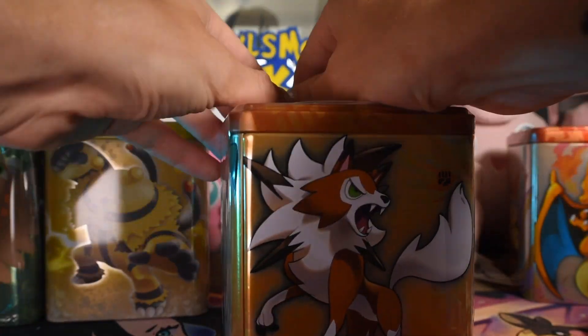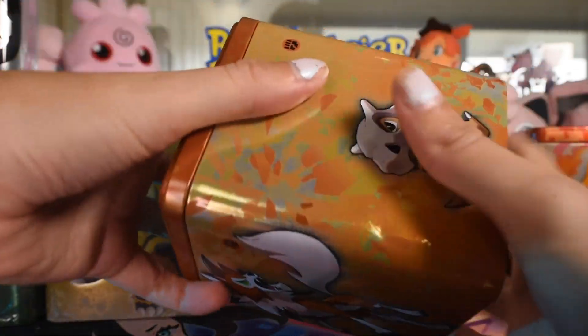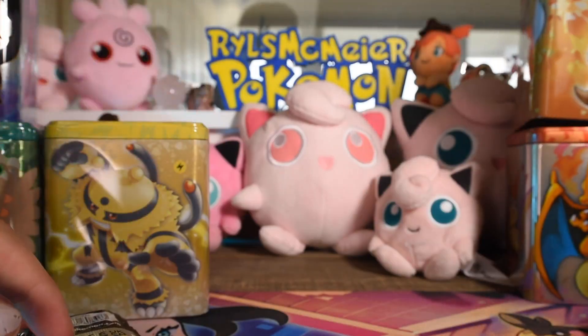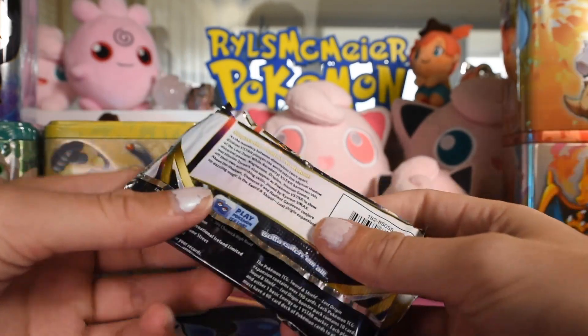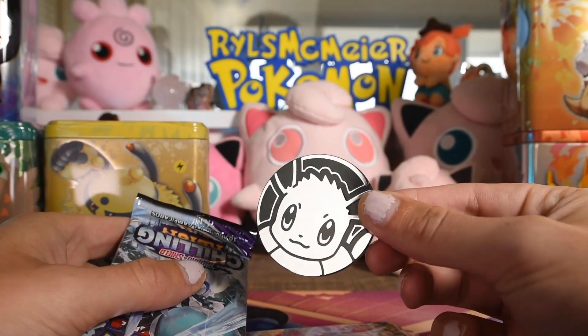Let's move on to the fighting tin. Those are easier to open without the knife. Now they stack. I got a silver Eevee coin this time.